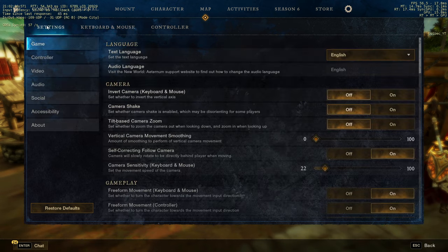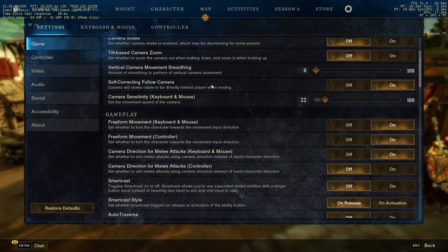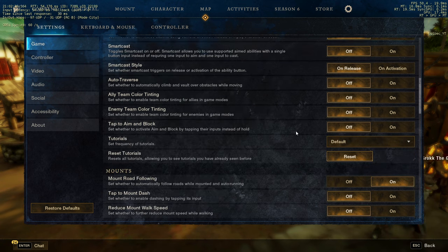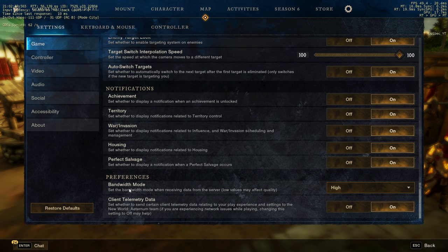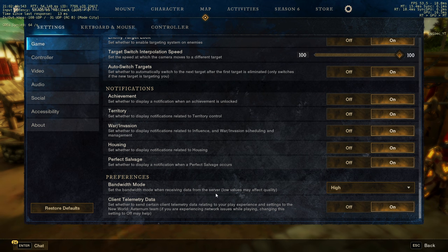You don't want any smoothing on your camera. Set freeform camera to on, and camera deviation on attack — turn that off. You can just copy and paste these settings. I was lagging at the start when I opened the game, but that's because the base game sets you to medium graphics — you have to put it on high and then the lag goes away. Also, don't send data to New World as it probably costs you some resources.